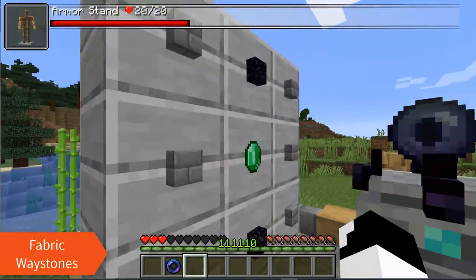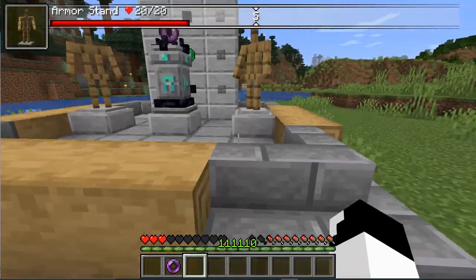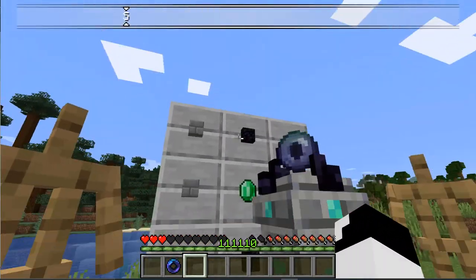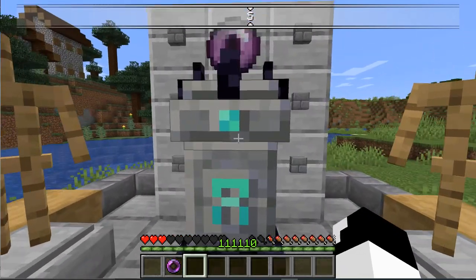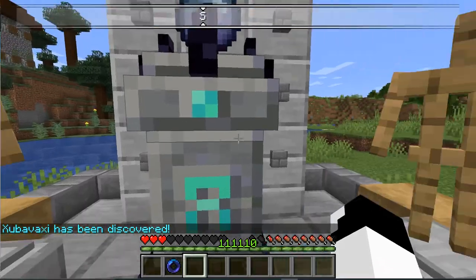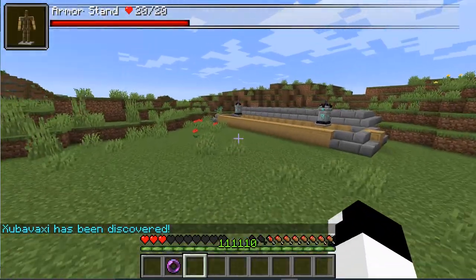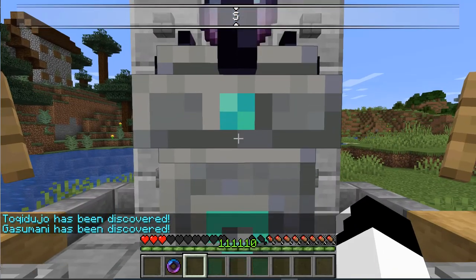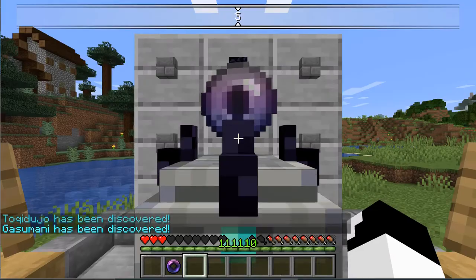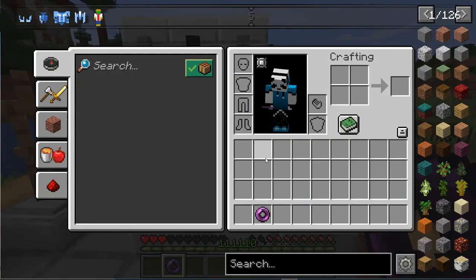The next mod is Fabric Waystones. You know the waystone mod in Forge? Well, this is basically another one of those, but for Fabric. This mod allows you to craft a waystone using a specific recipe. It lets you make waystones that you can name — for example, 'Home.' If you have unlocked the waystones, you can use them to fast travel, though it costs 7 XP to do so. You can also craft a pocket wormhole, which costs 4 ender pearls in a diamond shape with a nether star in the middle.